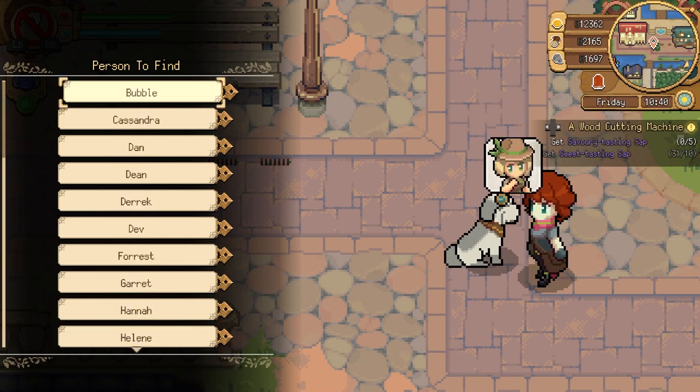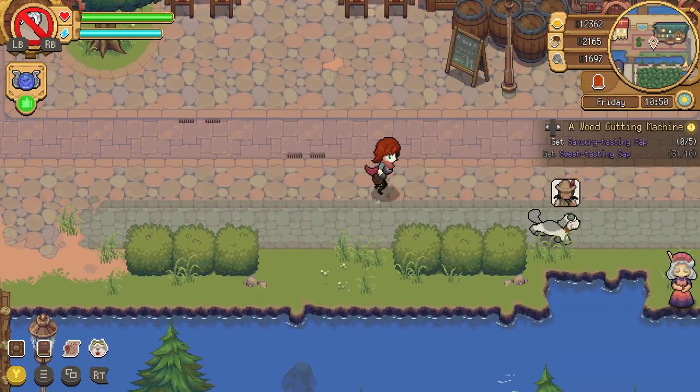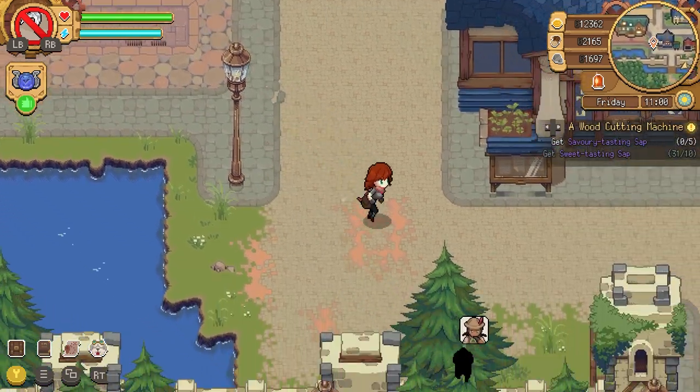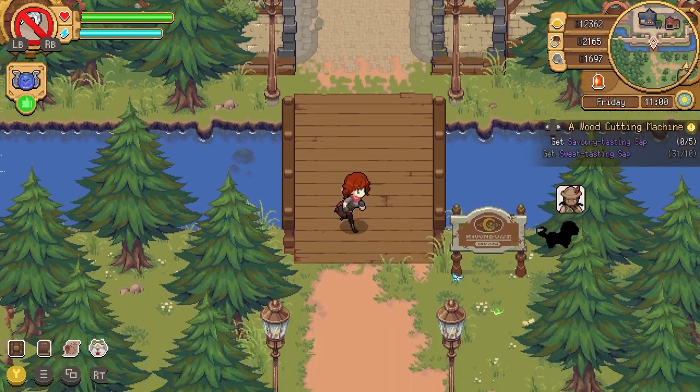Potion Permit fixes that with the best use of your furry friend. Whistle for your dog, talk to him, and hidden at the back is the Find NPC option. All characters are here — simply select, and your puppy will do the work for you. 10 out of 10, I hope this mechanic is added to every life sim going forward.